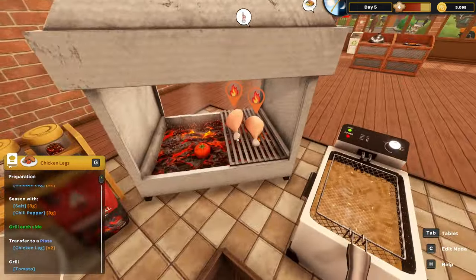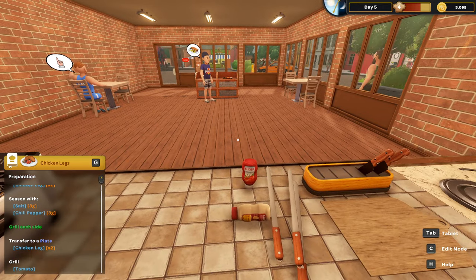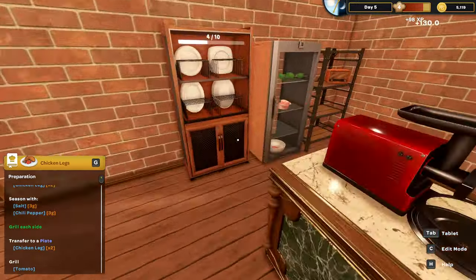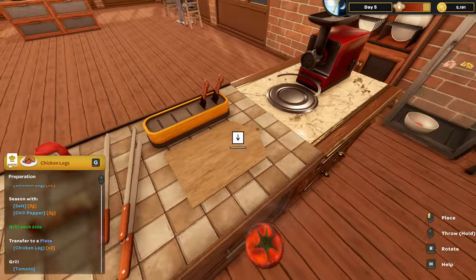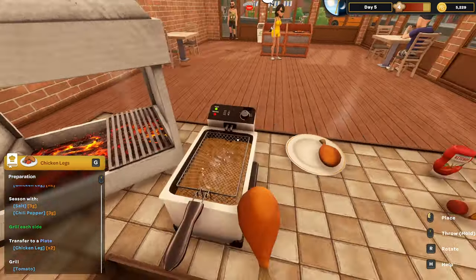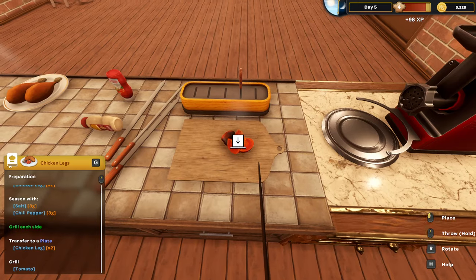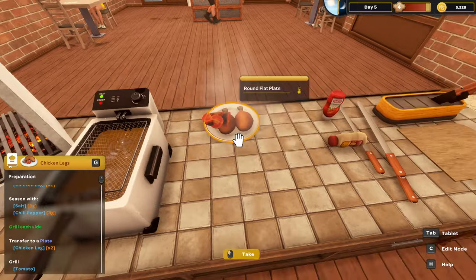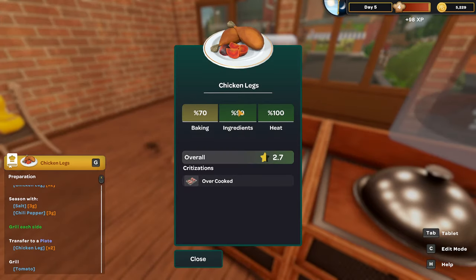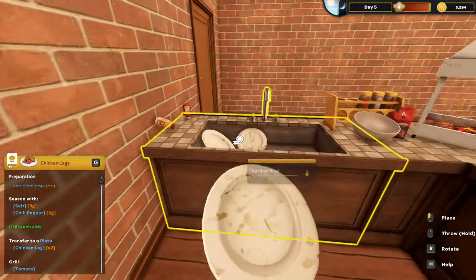The chicken is overcooking while I'm washing plates — flip it! R, R — there we go, that's what I was looking for. Serving the chicken legs — perfect, that is great. Plating up the tomato slices. This next one is going to be a little overcooked because I got distracted. Serving it anyway — it's overcooked, I knew it. I'm aware, I'm sorry, I didn't mean to cook it that much, it just kind of happened.